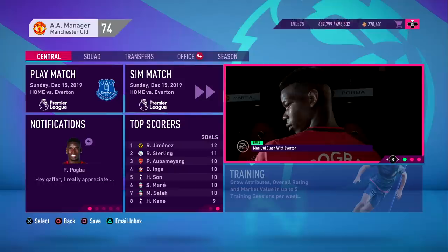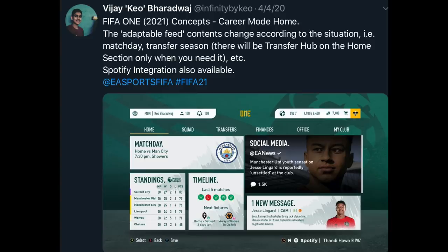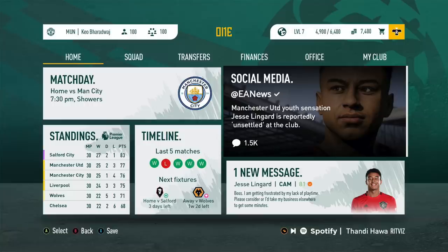So how does this become better? Let's look at VJ's first concept for the career mode home tab. He calls it an 'adaptive feed' — contents change according to the situation. On a match day you get different things; in the middle of transfer season the transfer hub appears on the home section only when you need it. There's also Spotify integration at the bottom, which could be a good feature since EA Sports tracks haven't really done a great job in recent years.